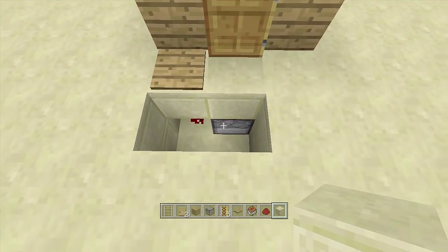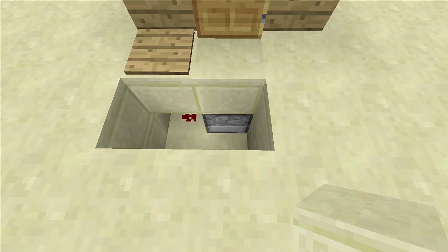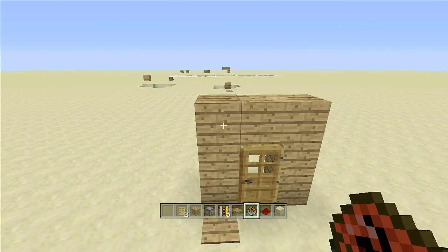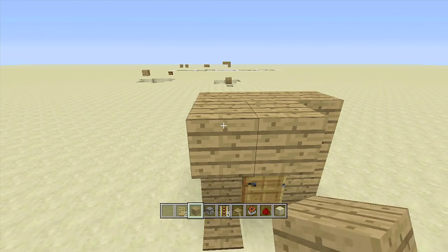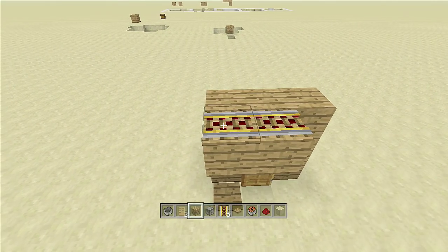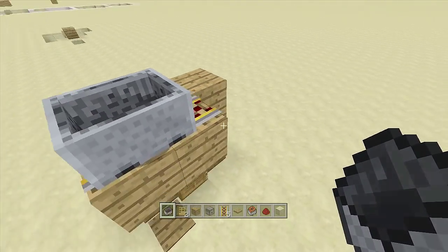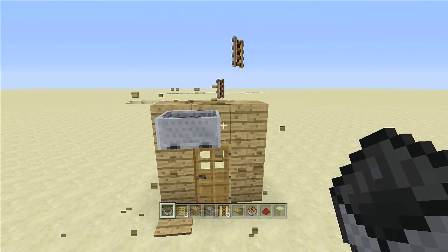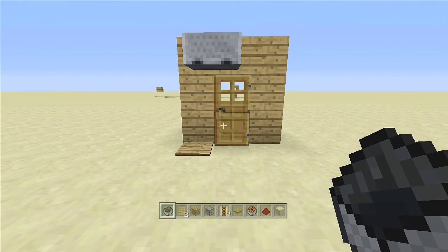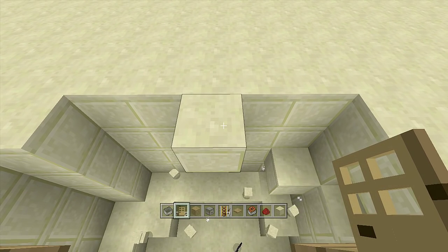Come back to the dispenser and add flint and steel — do not hit that wooden pressure plate or everything will explode. Place your blocks of choice to seal the area. For the finishing touches, place two blocks above the door — one right above and one to the left. On top of those put two power rails, then place a normal minecart and bump it until it's centered over both blocks. Break both blocks — the minecart should fall on top of the door without triggering the pressure plate. Now walking through the door opens it, the minecart falls, and everything explodes.